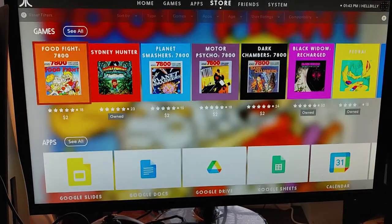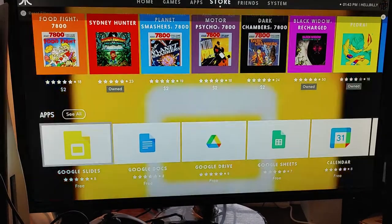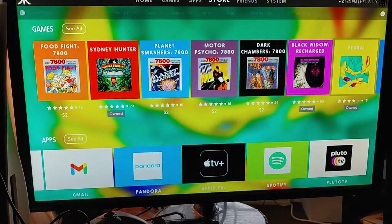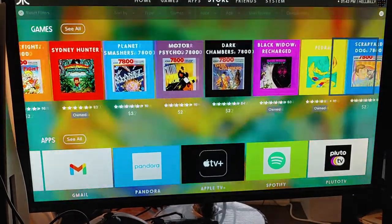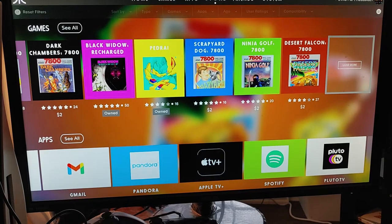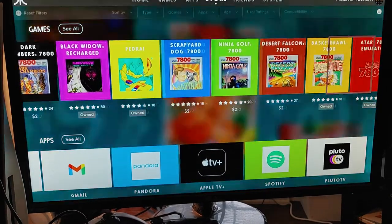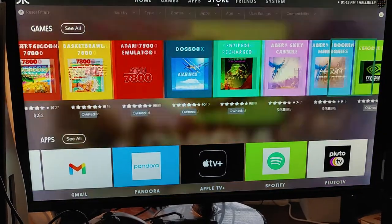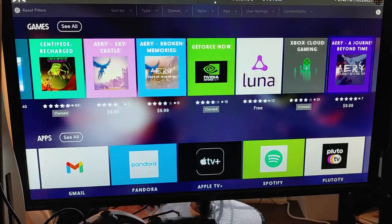No more new apps, but Google and all your other streaming stuff is still there. Other games on the store include Falcon, golf, basketball brawl, Centipede, the Atari saga, and other titles.